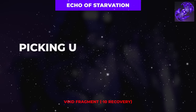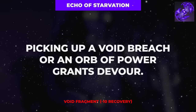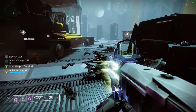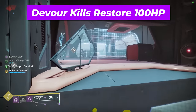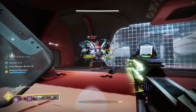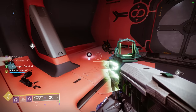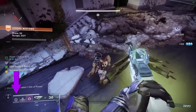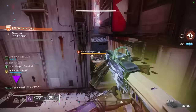Up next is the Echo of Starvation, which grants the Devour buff anytime you scavenge a Void Breach or an Orb of Power. This is incredibly useful for enhancing survivability, as every kill while in possession of the Devour buff will restore 100 HP and increase the duration of the Devour buff itself, but is also fantastic for providing significantly more grenades for overall damage and to weaken foes through the Echo of Undermining, as every kill while in possession of Devour also grants a slice of grenade energy depending on the tier of the enemy.